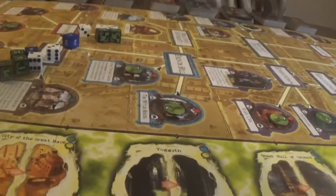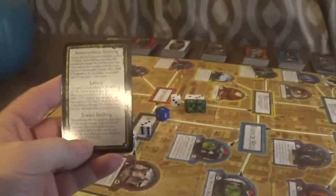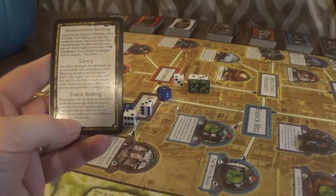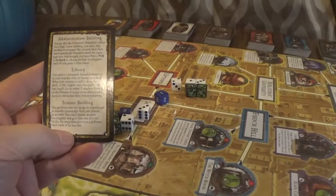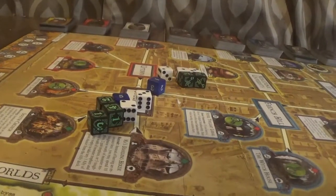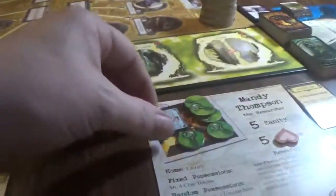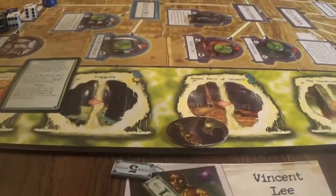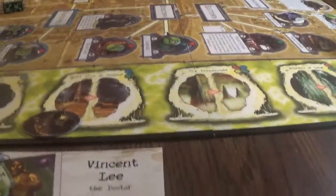Vincent Lee is going to have an encounter at the Science Building. The professor has set up an experiment to transfer knowledge. You may choose another investigator and give him one of your skills - we're not going to worry about that. We're here in another dimension. At the top of the hill is an old stone well - you may toss one dollar inside and pass a luck check to be blessed. I'll try. Luck minus two - you get to roll one die. That's terrible. End of the turn.